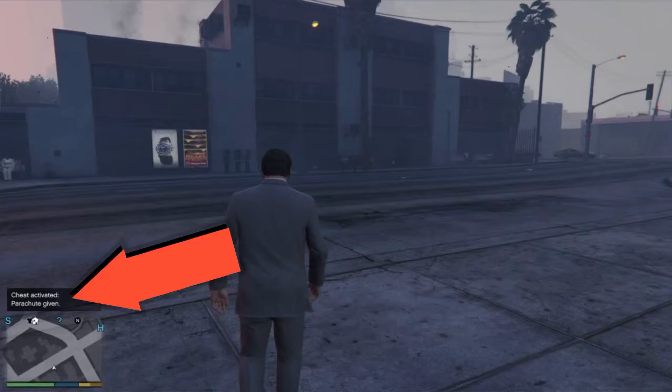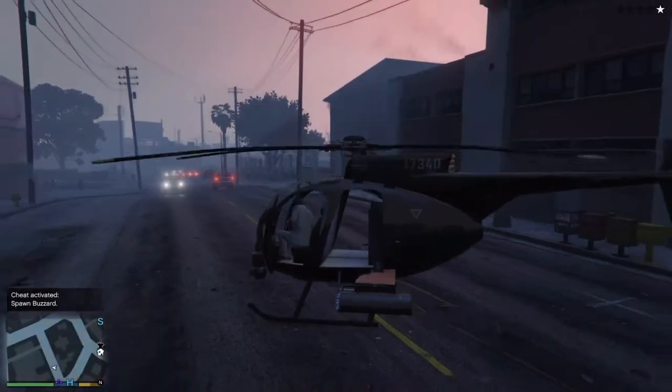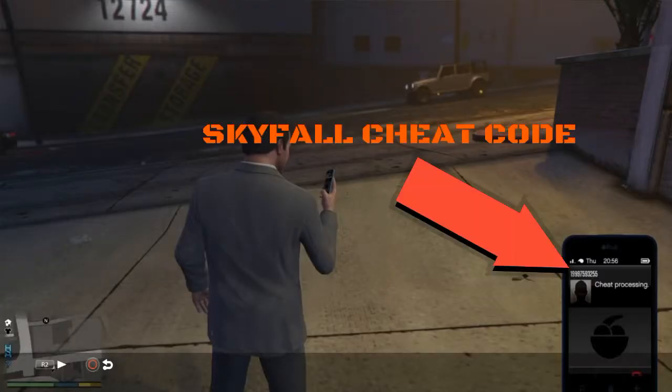Just to tell you I'm not lying — I will leave the cheat code to spawn the Buzzard in the description so you guys can check that out as well. Now I'm going to check out the skyfall cheat code, it's right there if you need it.